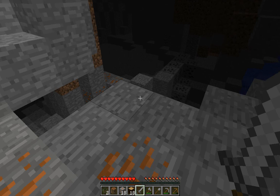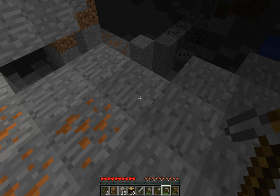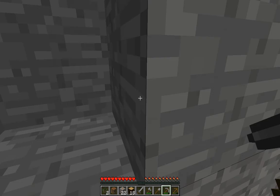Oh shit, he's down there. Let's not care about him — ignoring him. There's a layer underneath here. I'm just quickly going to grab this and then get the hell out of here because I don't like this place at all. There's uranium ore there but you need iron to mine it.